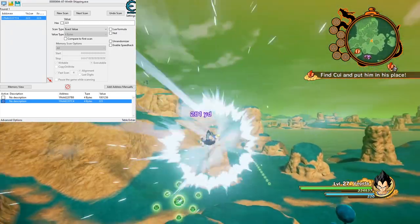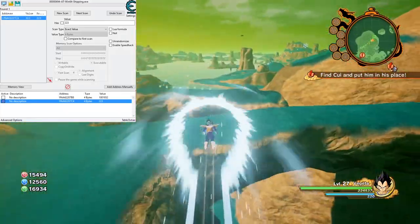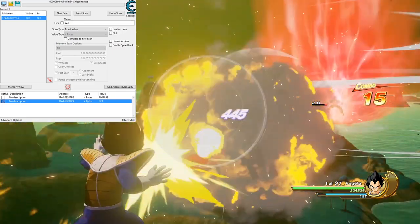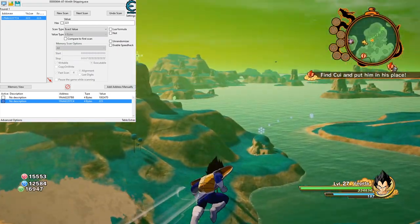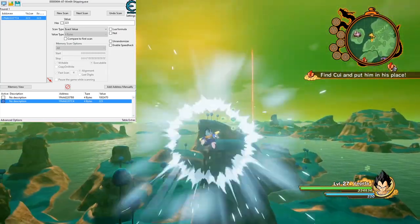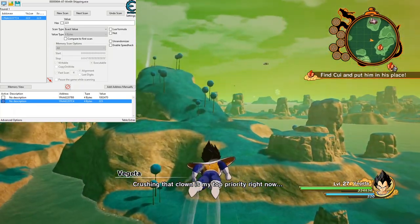There you go - chi doesn't really go down much. It'll fluctuate a little bit but for the most part it's fine. Finding values in this game, the only one that's kind of tricky is the experience because of how it works. Let me go into a regular battle and see if it works inside battle - I haven't tried it. It looks like yes, it does work the same. If you wanted to make it so the number doesn't go down at all, you'd have to NOP out any of the parts - the code that actually reduces your chi.